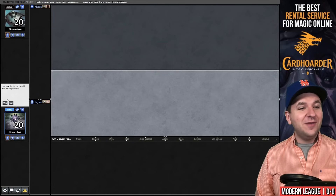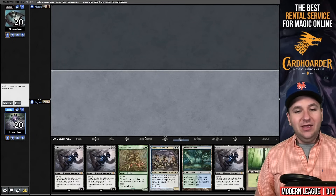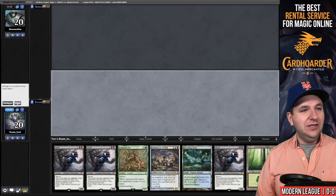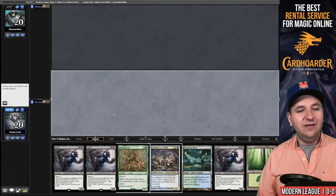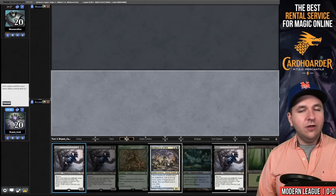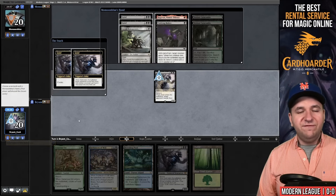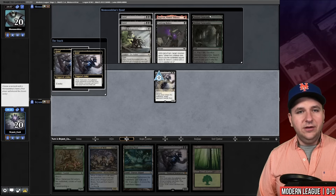Welcome to the first match. We are on the play facing MonsoonBlue. This hand is very good, we will keep. We're missing a cascade spell but this hand has everything else we could want. We're going to lead on Grief, exiling another Grief. We're facing the menace of the format.